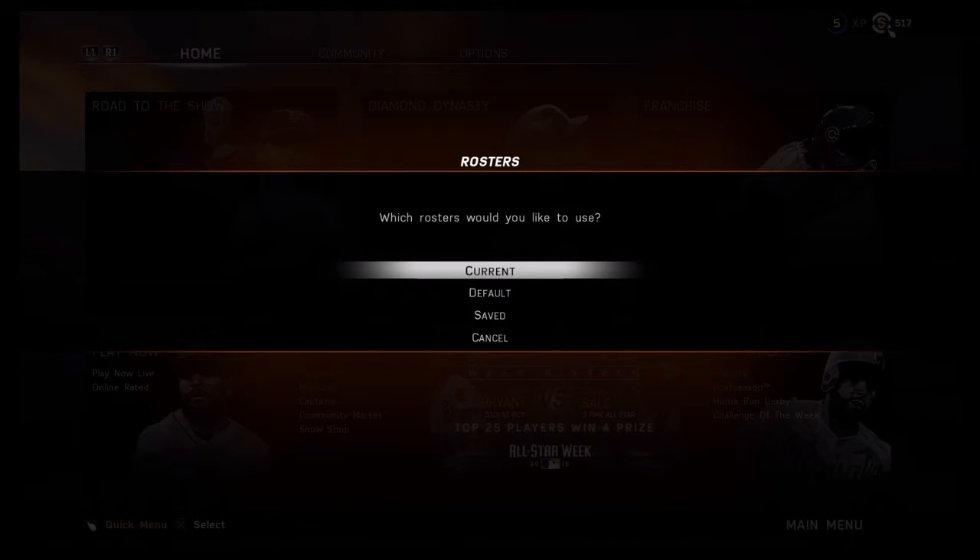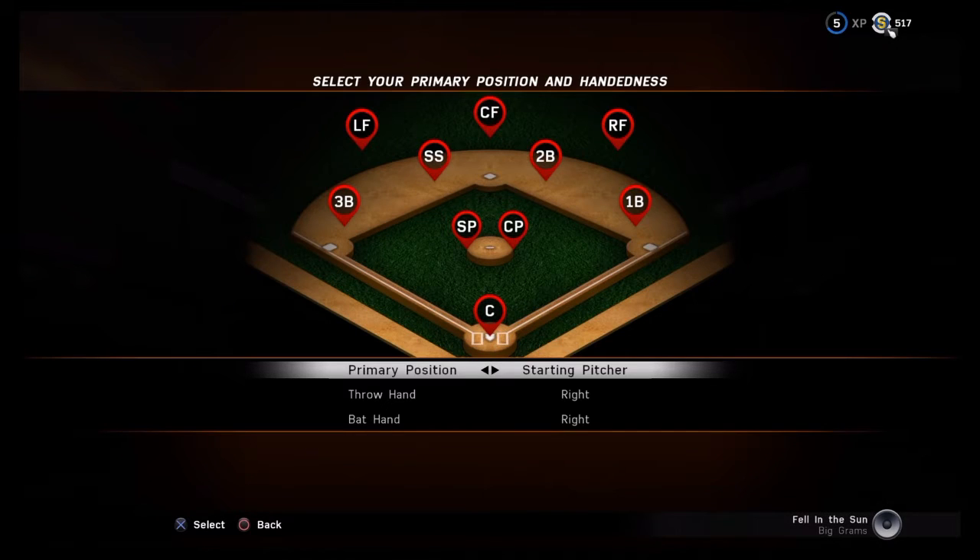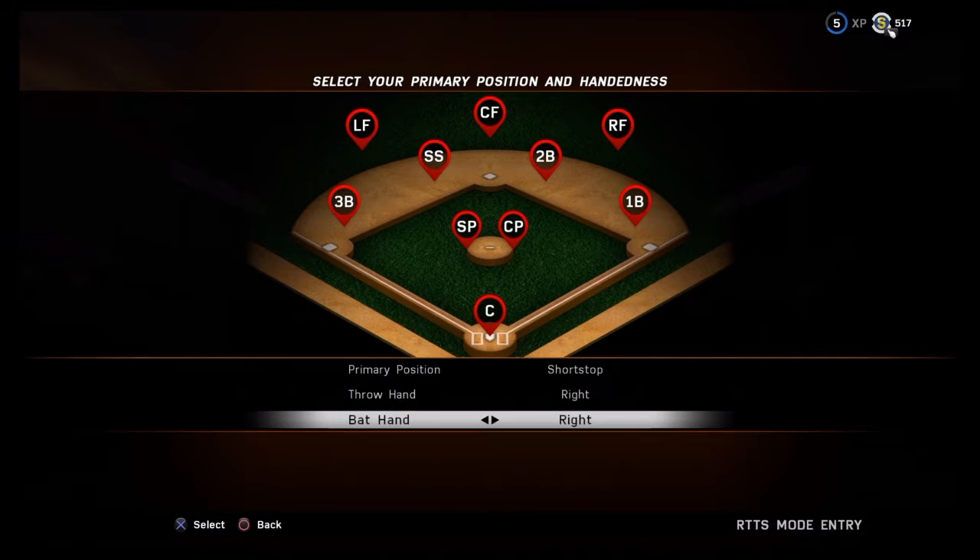Let's use the current one. Custom. I guess we can start at shortstop. Shortstop seems right. And I'll go for a switch hitter, actually. Switch hitter.